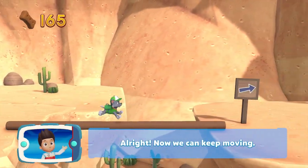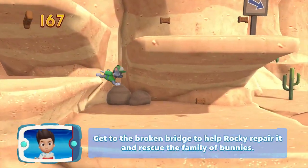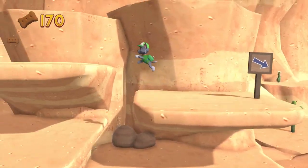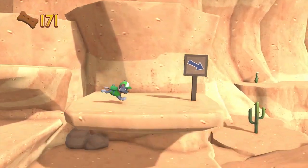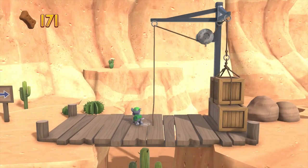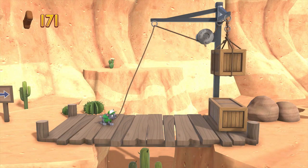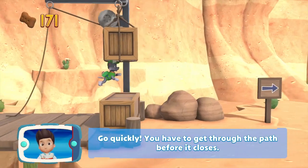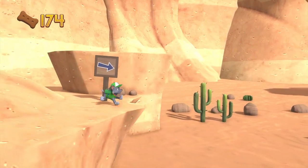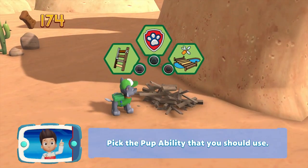Alright, now we can keep moving! Get to the broken bridge to help Rocky repair it and rescue the family of bunnies! To pull the rope to the left, move the left stick. Go quickly — you have to get through the path before it closes! Great job, we're almost there! Pick the pupability that you should use.